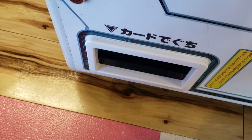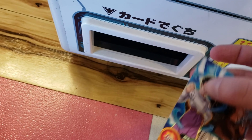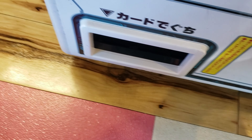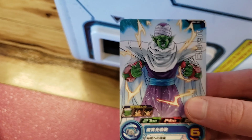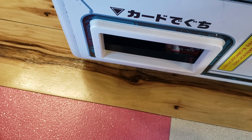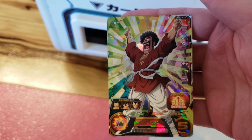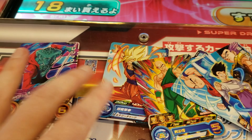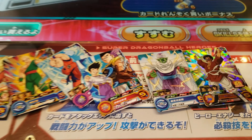Number four we got a one-star Krillin - mostly one and two stars at this point. Number five, a one-star Goten GT, nothing special. Number six, a one-star Piccolo. And number seven, the final card - a three-star Mr. Satan! So our team is: Legit, Goku, TN, Krillin, Goten GT, Piccolo, and Mr. Satan - all different cards.